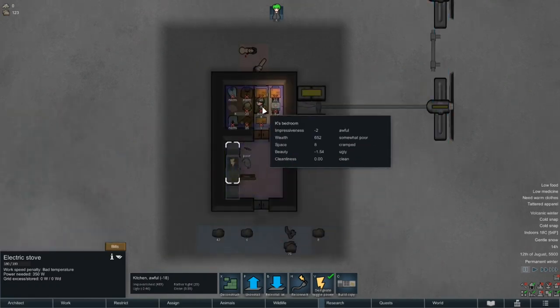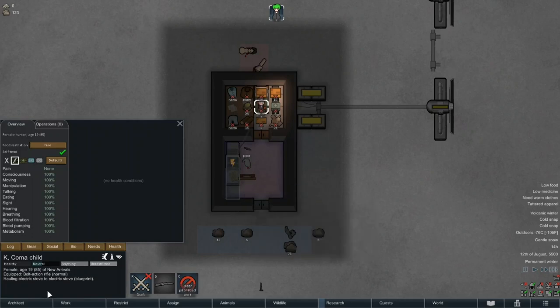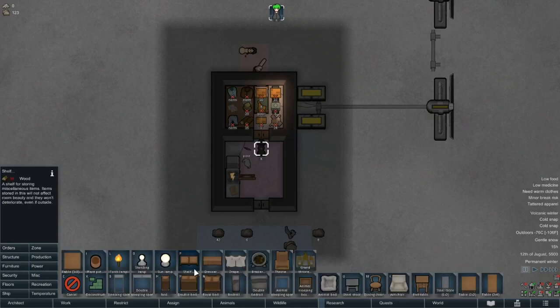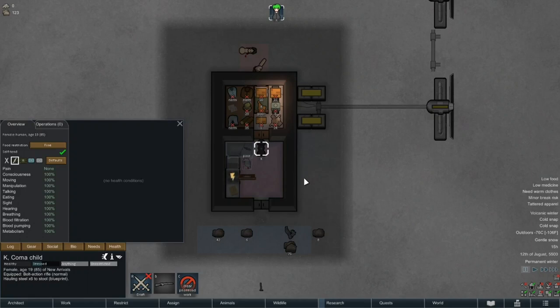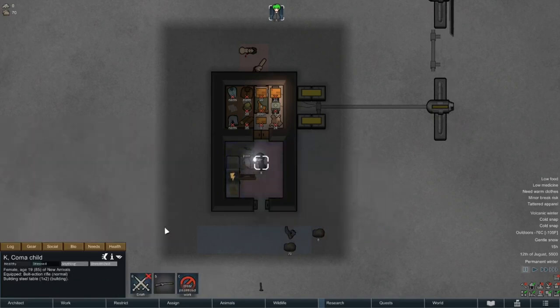One of the primary issues Kay has is the lack of recreation — or rather the lack of variety in it. You can only throw horseshoes for so long before wanting to impale yourself with a pen. So we'll move the stove and build a stool at the table, an effective use of space in close proximity to her bedroom. For now, it will only give her the opportunity to relax socially alone, although that is a bit of an oxymoron. Later on, it will also help with the 'ate without a table' debuff.